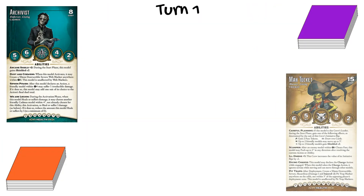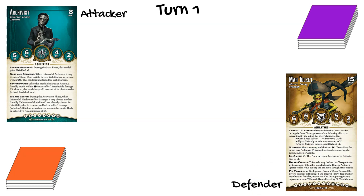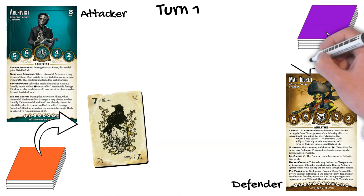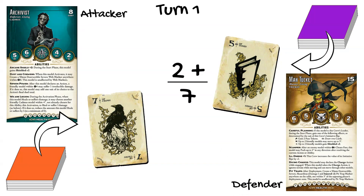Let's switch up the crews to a Cadmus keyword crew including the Archivist, and a Trixie keyword crew led by Ma Tuckett and including Trixiebell — both of whom have the Ill Omens +1 ability, which collectively increases the value of their initiative flip by two. Ma Tuckett also has the Careful Planning ability, which gives her crew certain effects based on the suit of her initiative flip. Cadmus is the attacker and Trixie is the defender. Both crews flip: the Cadmus player gets a seven, while the Trixie crew flips a five. Ill Omens bumps them up to seven, tying their opponent.